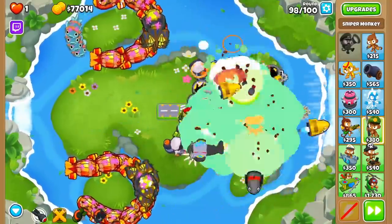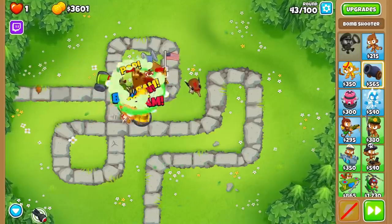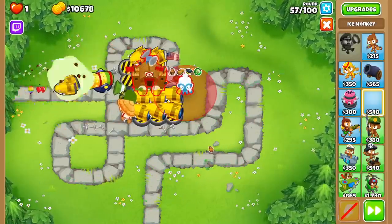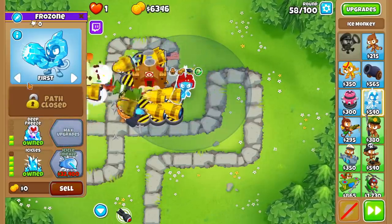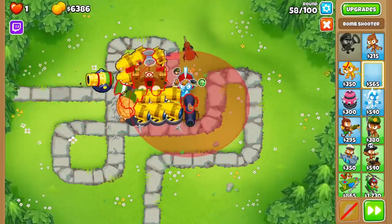Mob Maulers are not good at taking ceramics out, but luckily we have some easy pivots. Before round 80, Recursive Clusters are excellent for taking out ceramics, and they receive the bonuses from Stryker Jones and the village. Rounds 81 and up are when super ceramics come out to play, and this is when you'll want to either get a balloon impact bomb shooter or some ice monkeys, as both of these make them much easier to handle. That is why the top cross path is better, and some additional tips to help you out with your Mob Mauler runs.